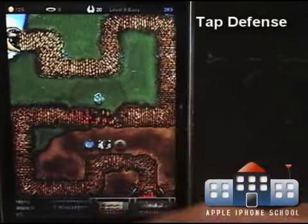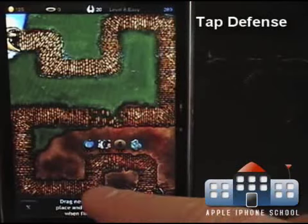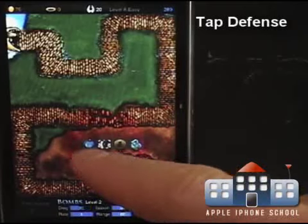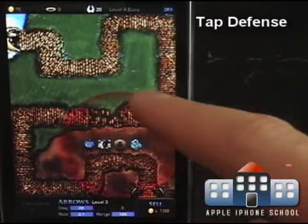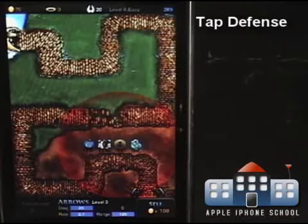I can tap ice and add an ice tower right here and finalize that. Look at my range now for this tower — it shoots at a rate of 2.1, its damage is 25, and its range is 125. There are no more upgrades available for it.